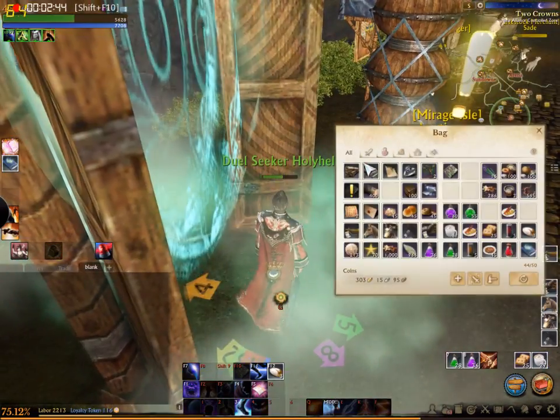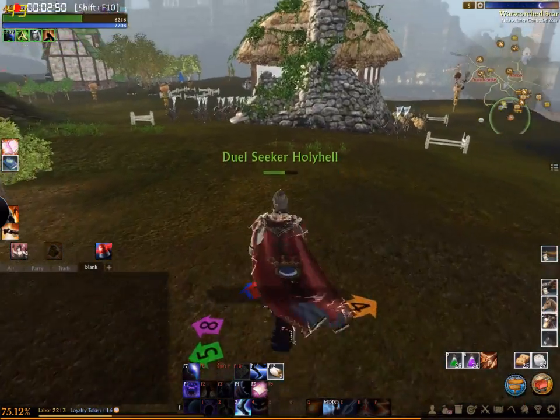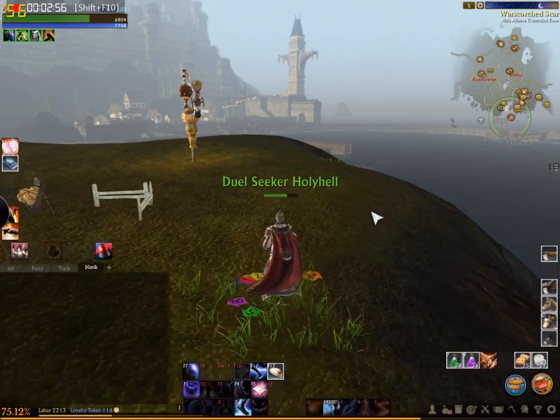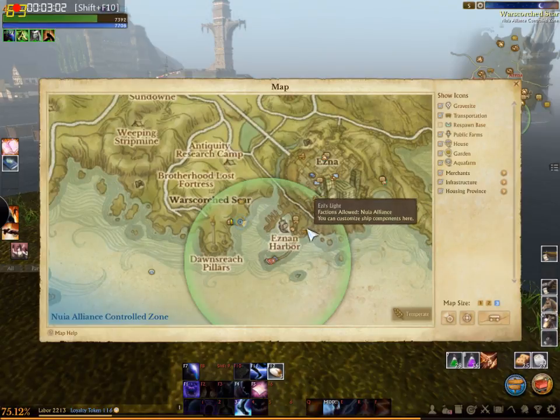These are called clipper materials. You can only make them at ship material stations, depending on your faction — Nuian or Haranian. For Nuian, it's in Two Crowns — there are two locations: one at NZ Light and one here. For Haranian, I think it's here.